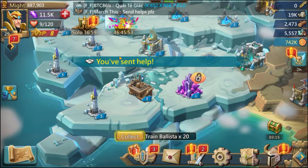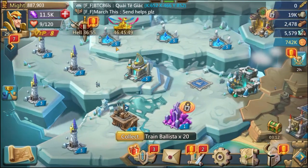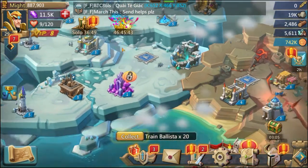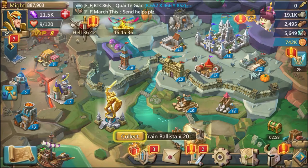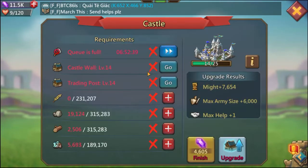I've got four spires working — one journey, three springs — and it's up at level five. I will upgrade that a little bit later, but the important thing is getting to C15 before guild fest ends and helping the guild with extra points. To get to C15 I need to get trading close to level 14 and castle wall to level 14.